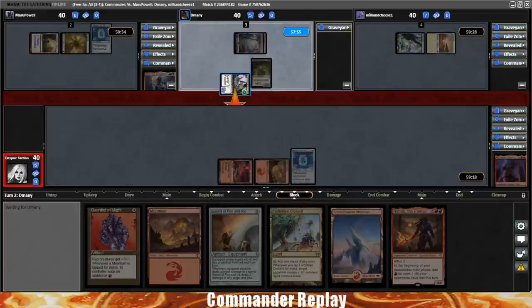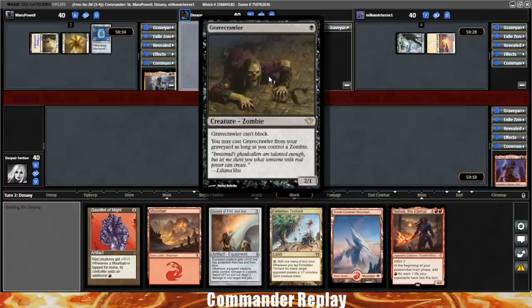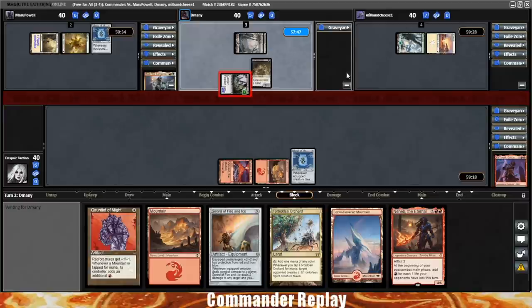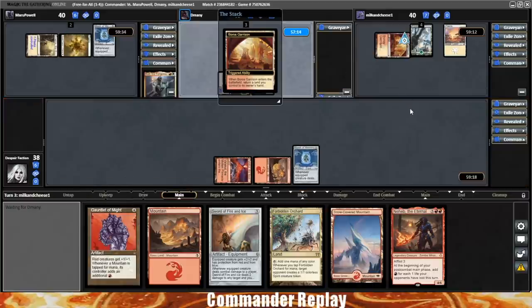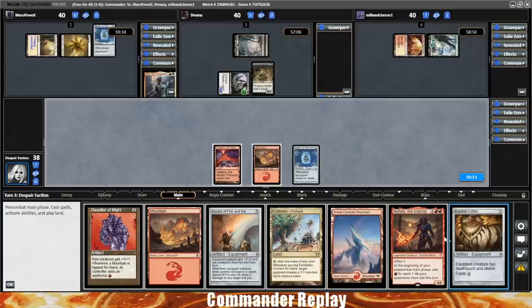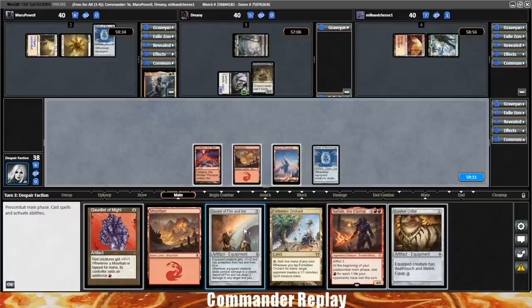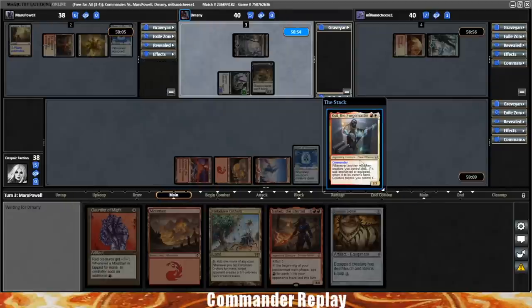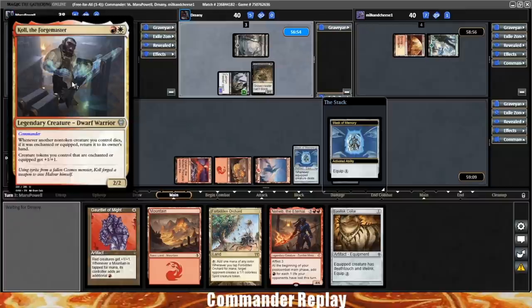Opponent played a Gravecrawler, sacked it, put a counter on their creature, and then recast it — it's back in play. They're sending a 2/2 our way. Boros Garrison for opponent, picking up a land. Back to our turn: Basilisk Collar, also a good card. Play the Mountain, play the Fire and Ice, pass the turn. Coal the Forgemaster coming into play — I'm excited about that one. Two mana for a 2/2 — whenever another non-token creature you control dies, if it was enchanted or equipped, return it to its owner's hand.